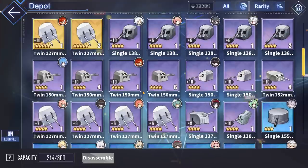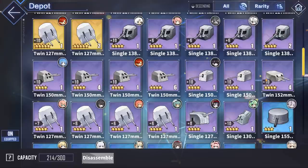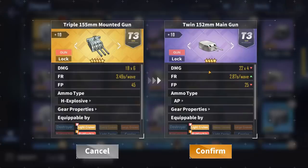The purple budget-friendly options, if you don't have those gold guns, are the twin 150mm, which is always a great option — it has great accuracy, damage, and fire rate. You can obtain this from Iron Blood purple and gold boxes, stage 4-2, and stage 9-3. You can also use the twin 122mm, which roughly performs the same as the twin 150mm, and it is obtained from Royal Navy purple and gold boxes, stage 4-3, and stage 10-1.